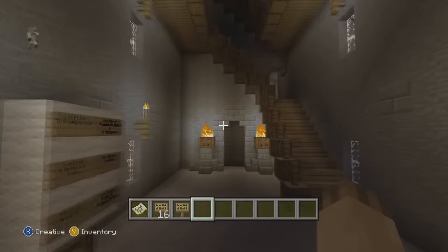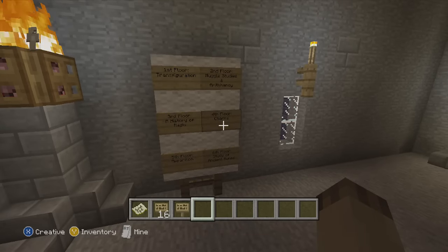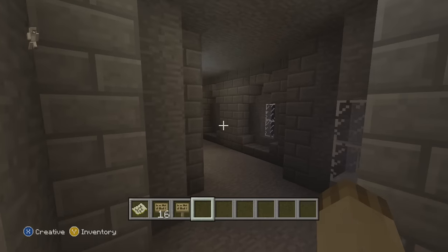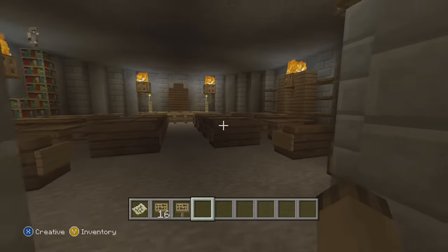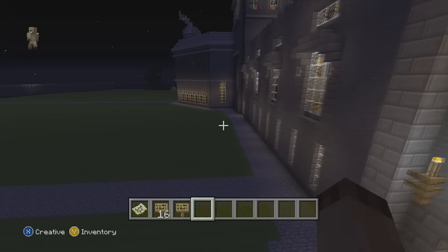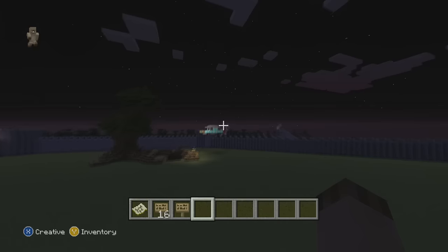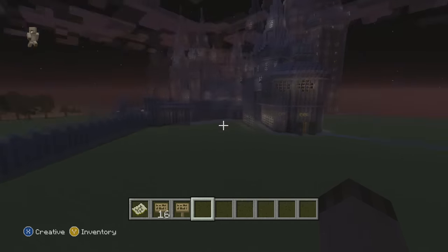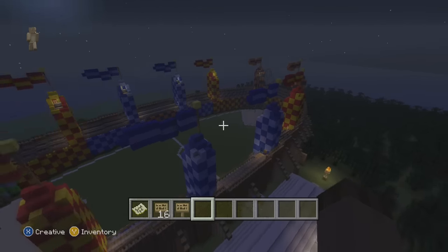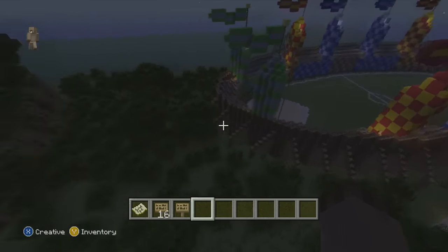These are the buildings — none of the rooms are empty. Here it says 'First Floor: Transfiguration,' 'Second Floor: Muggle Studies,' and Arithmancy. You have all the floors. It will probably take a few hours to complete this map, but the storyline isn't so long that you'd get bored. The outside is a bit emptier, but here you have the big tree and the big tower — it's really impressive how they made all of this.